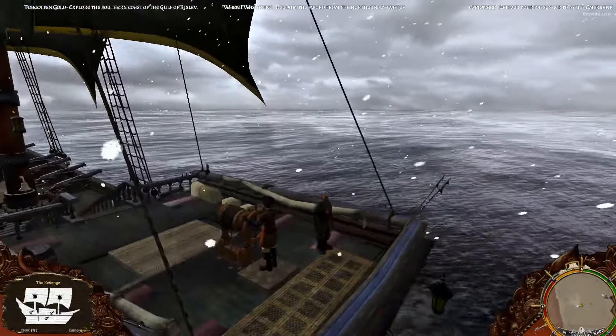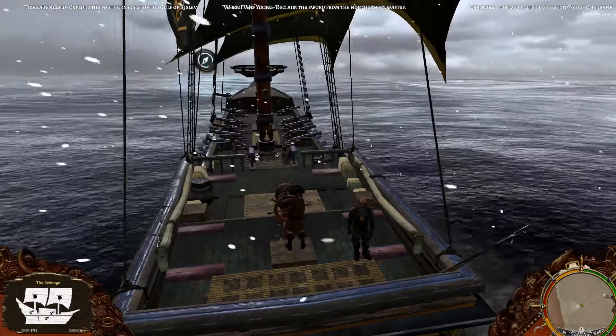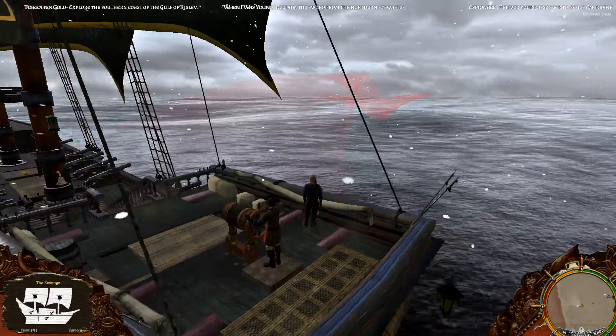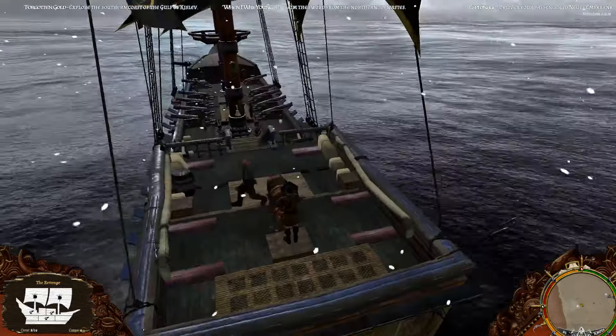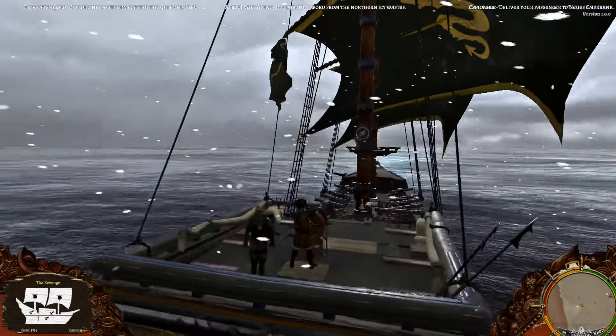Manowar Corsair is a naval combat game. It's like the ship sections of Assassin's Creed Black Flag, or any of the games that has inspired. We have our broadside cannons, and we just sort of run about on the sea looking for trouble, and then shooting cannonballs at that trouble.